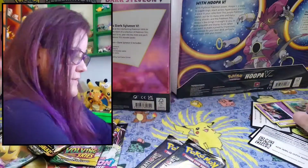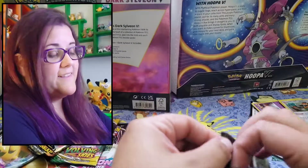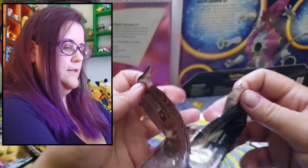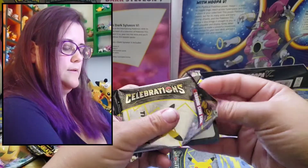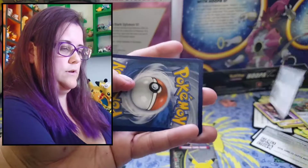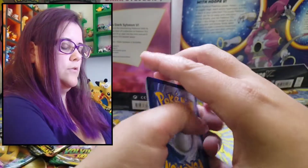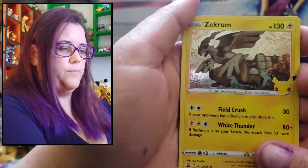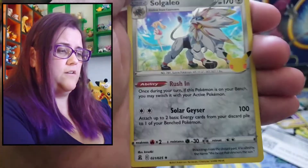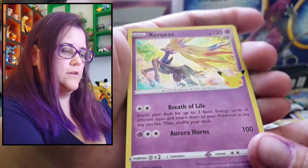Set that aside — not done with the Celebrations yet. One from the back, to the middle, and a Zekrom. We have Zekrom, Eevee, Solgaleo, and an Xerneas.